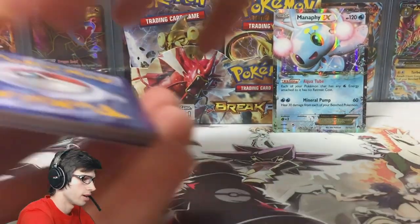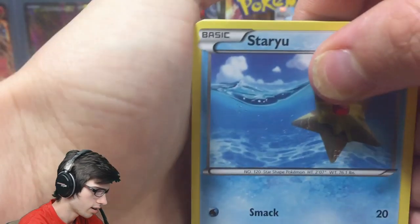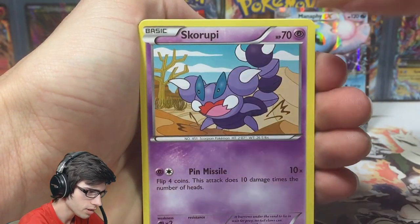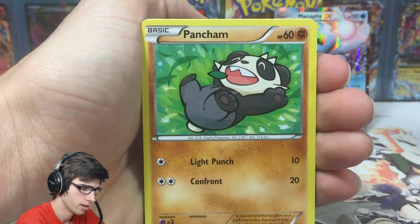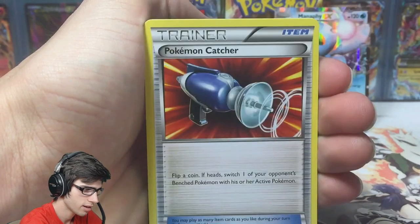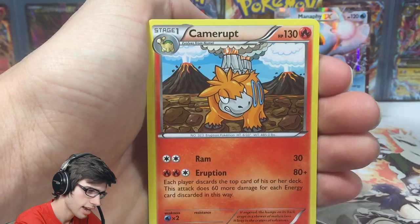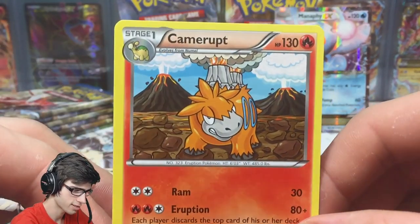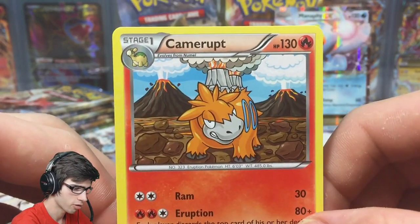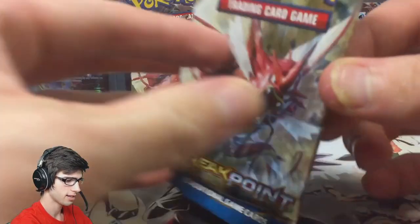Let's give out the first code of the opening — there you go, enjoy! Next pack: we got a Staryou, Scroopy, Petilil, Pancham, Growlithe, Electivire, Durant, Pokemon Catcher, Ferroseed reverse — that one's a common — and a Camerupt. Camerupt's making a second appearance, so we're pulling duplicate rares already.